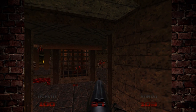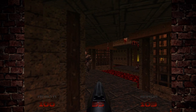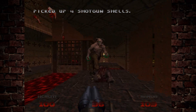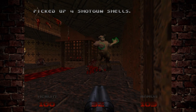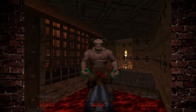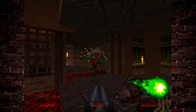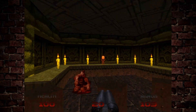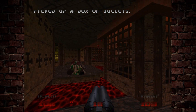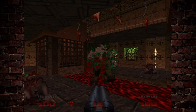As we head down the spiral staircase, we come to a sort of basement room. There are some hell knights down here. I do like to get rid of the shotgun guys in the cage before taking these guys on, just so I don't get my health chipped away. There is a massive secret in this room as well, but we won't be dealing with that until we've grabbed the key card here.